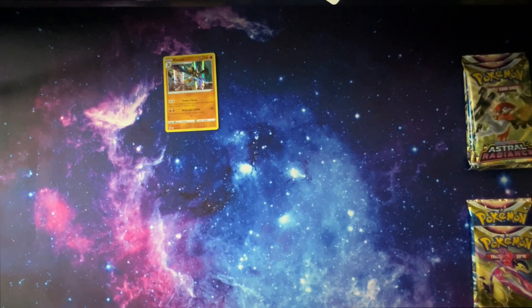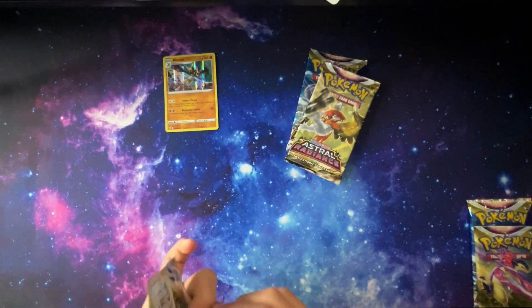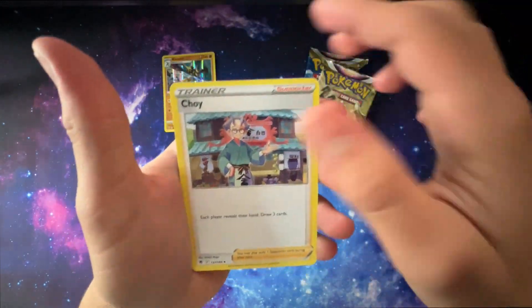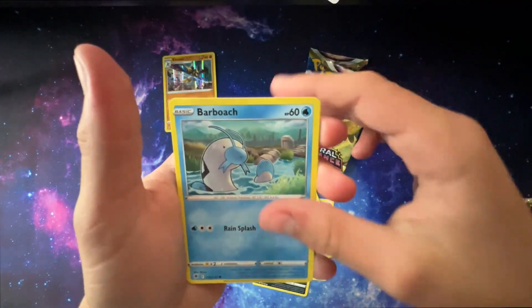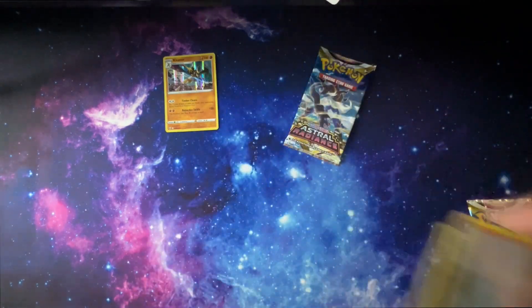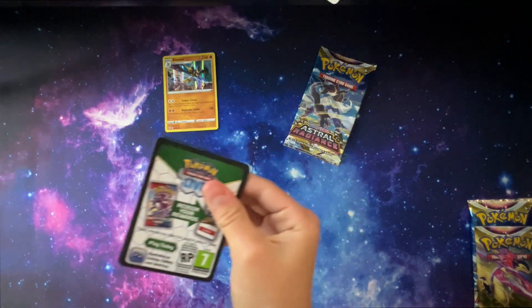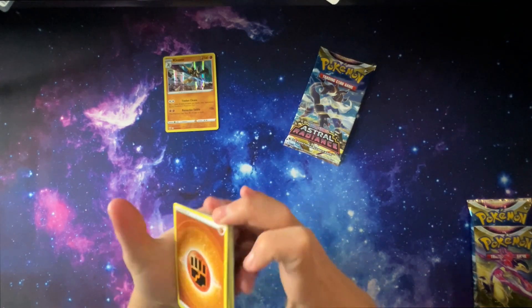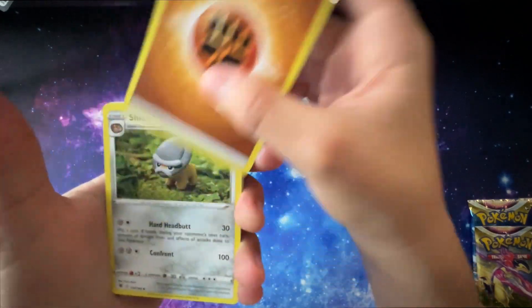I just pray that no one gets a good card. All right, let's get Elijah up here — there's your three packs. Here we go. Pack number one: Cranidos, Paloswine, Magnemite, Roxanne. I don't think either of those are going to take the lead, so Caleb is still in the lead. Rainbow rare! Rainbow rare, let's go! We got to get the sleeve ready. Ready for whatever it is.